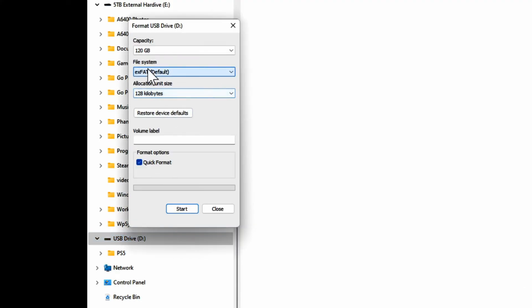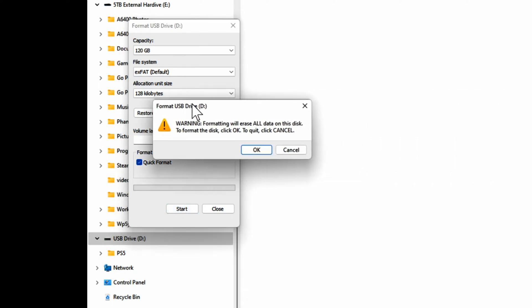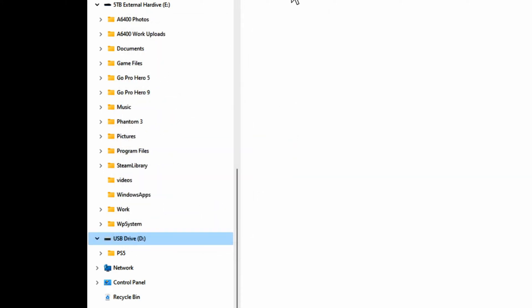Now we want to go to the file system and make sure it's exFAT. Select that and then go to Start. When you do this you're going to get a warning that pops up saying: "Warning, formatting will erase all the data on the disk. Do you want to continue to format?" Select OK. Then it will erase all the data and nothing will be in this folder anymore.